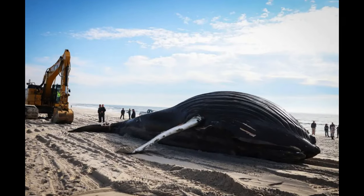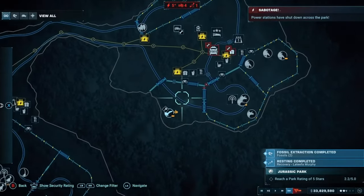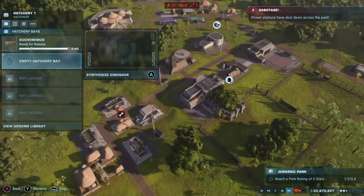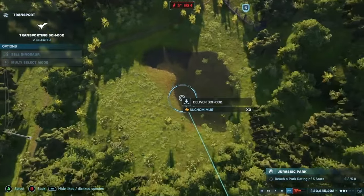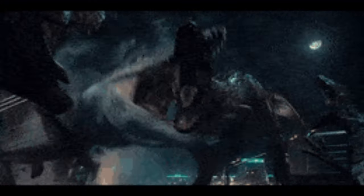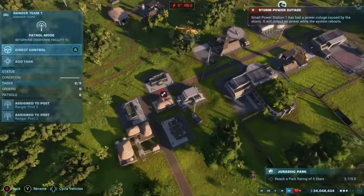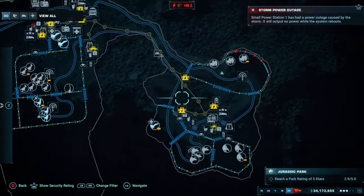If uncomfortable, aquatic reptiles could try to beach themselves, bash against the lagoon walls, or attack lagoon attractions like underwater tunnels and submarine tours. Another thing I think aquatic reptiles should be able to do is attack humans and dinosaurs if they are close enough to the lagoon — similar to how the Mosasaurus jumped out and dragged the Indominus Rex down. They should also be able to jump up and kill flying reptiles and helicopters if uncomfortable, similar to how we saw the Pteranodon get dragged down by the Mosasaurus in Jurassic World.